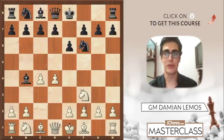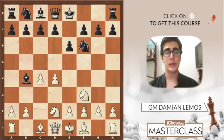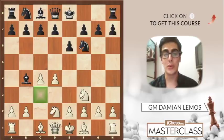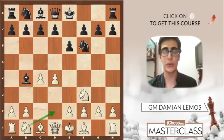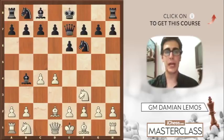So Petrosian plays Bb4 check, and Bd2 — I like covering this check with my bishop. Nbd2 has some merits as well. We are trying to play a3, and since we haven't played Nc3 we are not allowing black to take, thus destroying our pawn chain. The only issue when we play Nbd2 is that we can no longer place our knight on c3. Both Nbd2 and Bd2 are theory, but I like Bd2, and black plays Qe7.